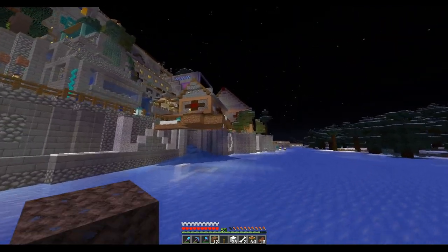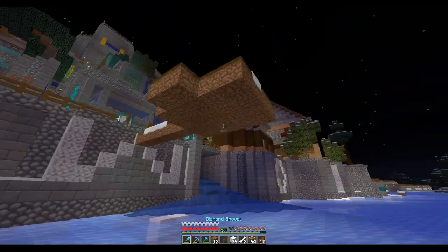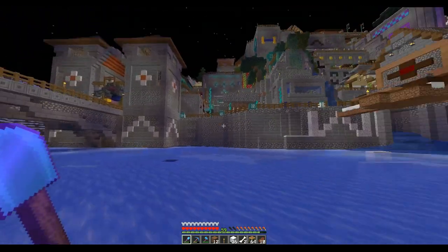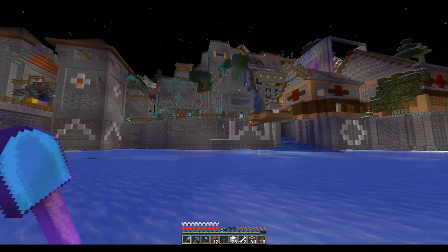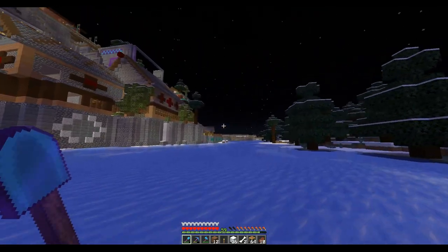I need to get rid of that dirt too — I was using that to grow spruce trees to get spruce wood because I forgot I had two chests full of spruce wood over there. That's kind of silly, but nothing new. This front actually looks pretty good once I get rid of this dirt and stuff — it actually looks like a pretty good entrance here.